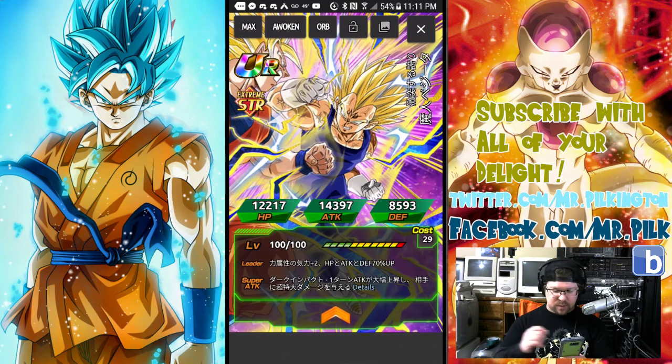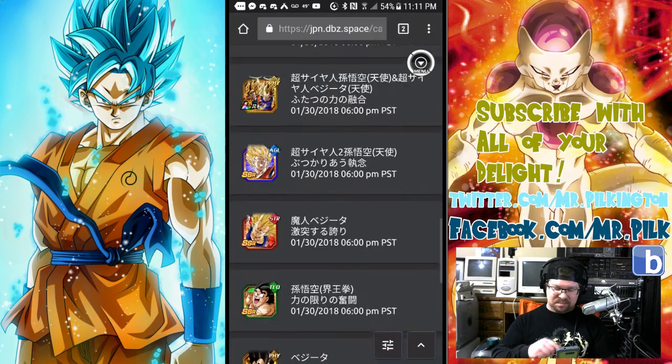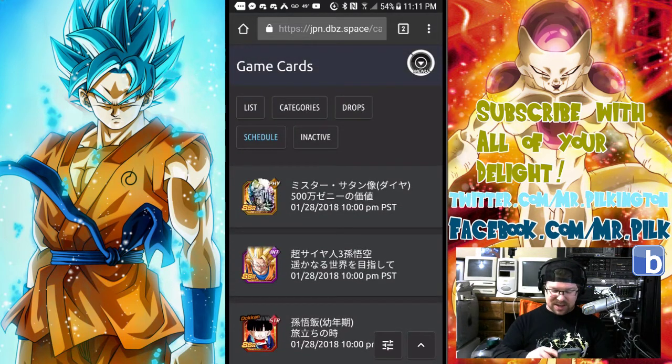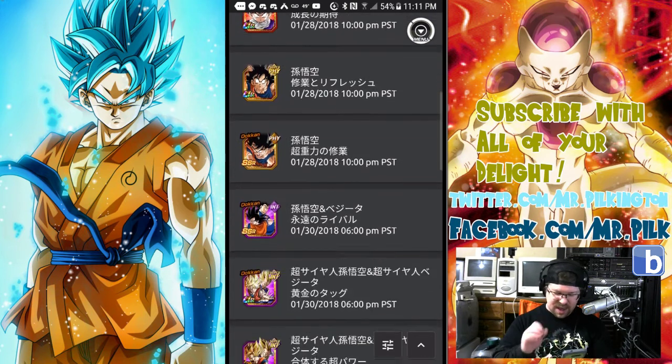It looks like there's a Farmable Super coming from Majin Vegeta. That's pretty hype, because I was just talking with the guys in Discord about how it sucks he doesn't have one. I don't have the card, so it would be nice — pretty sweet. I'll take it.